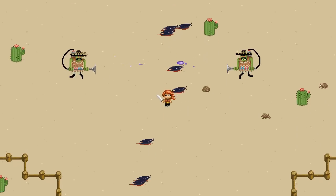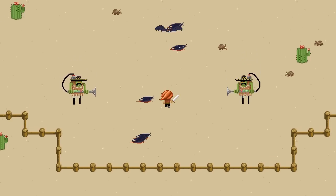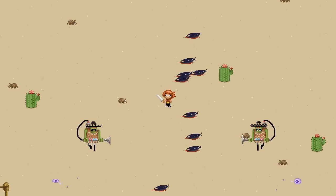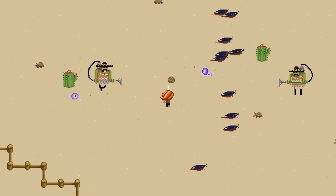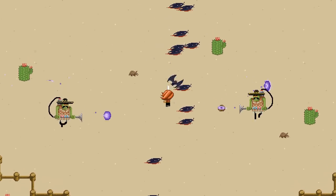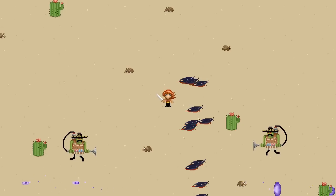But this is where the secondary mechanic comes in, which is actually the main thing — the first idea I had that I wanted to try out. As these armadillos are walking around, when we get close to them they curl up into a little ball, and we can't hurt them with a sword because they are armoured. So we have a second weapon, which is this club.